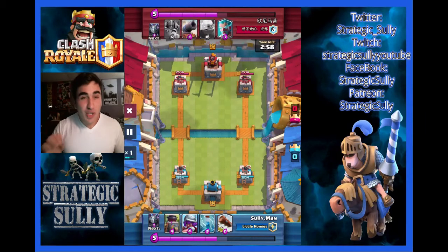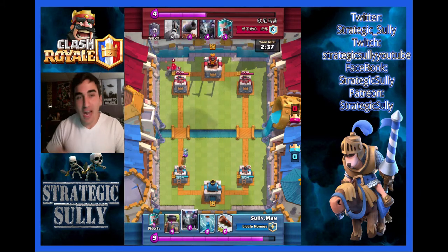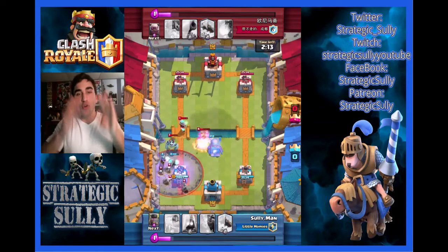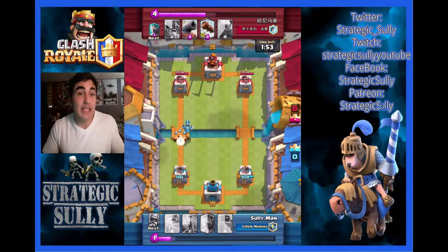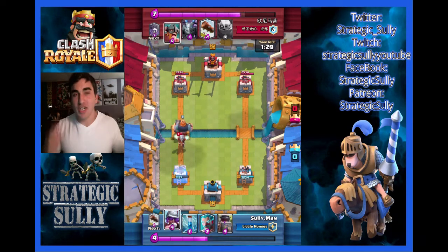Still really wishing I had the Graveyard. This guy's going to be rocking a Golem Graveyard Elite Barbarians deck — that's something you're not usually looking for. Once you see Golem Graveyard, you're like, that's the push, there are no Elite Barbarians. Next thing you know, he's got Elite Barbarians. So it was deadly. I could not believe that it happened. Oh my goodness, I wish I had the Graveyard.